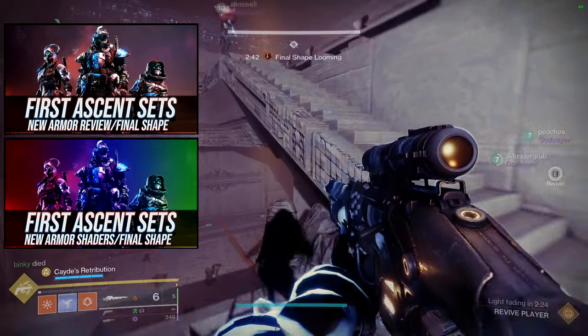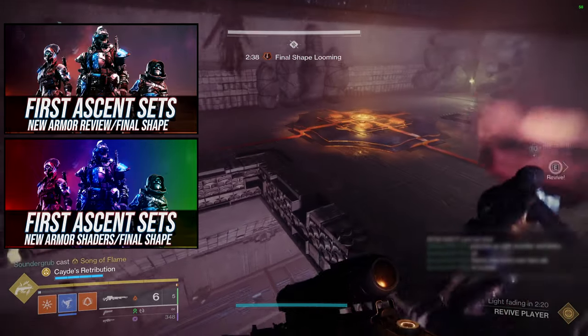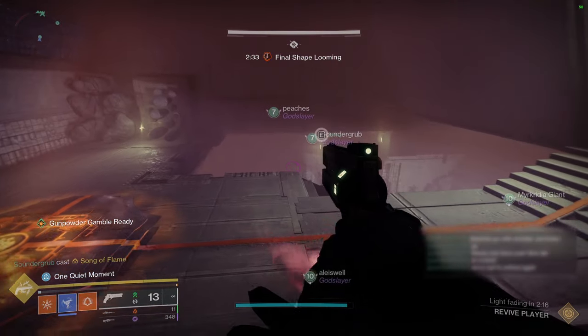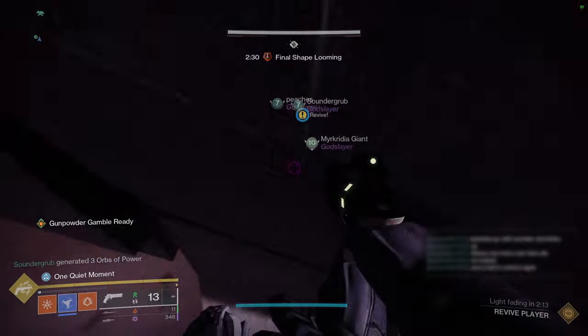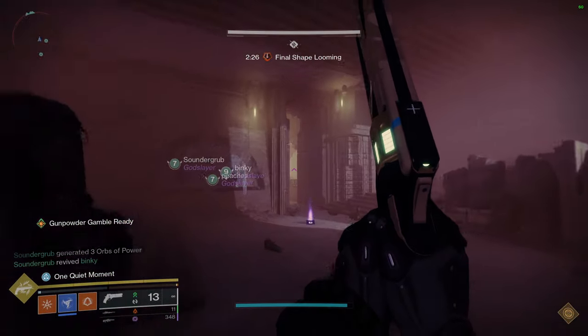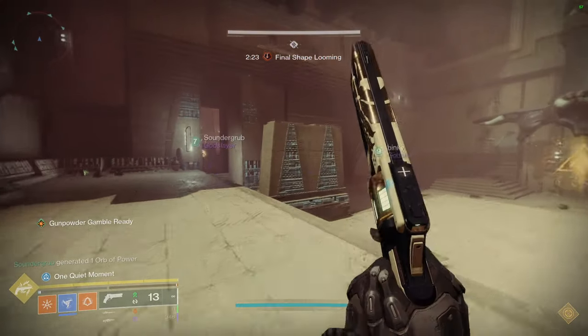I do explain how to get the armor, but just quickly, just complete the Micah-10 missions after you're done with the campaign. Just complete all the missions she has. She'll eventually start trickling the armor each piece by piece. And then after that, you're able to get all of the armor. Once you get all the armor, it actually unlocks for all of the classes.